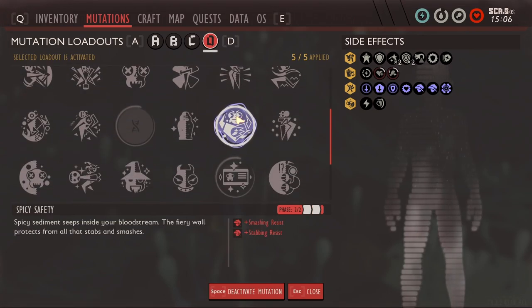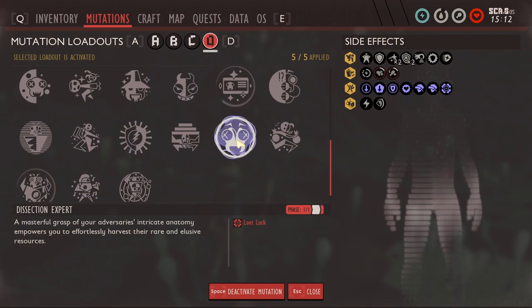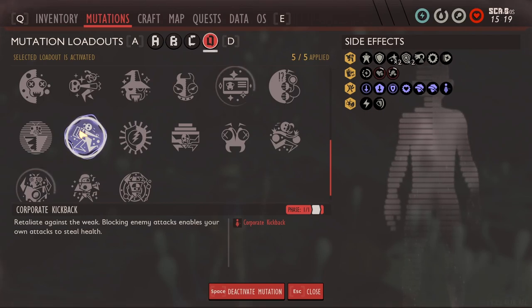For the last two mutations, you're gonna want spicy safety. It helps her not do as much damage to you because it's smashing resist and stabbing resist, and she has a lot of those damage types. You also want corporate kickback instead of dissection expert — save dissection expert for after you kill her to get more drops. In the fight, use corporate kickback because it has a chance to give you health back. I really recommend corporate kickback.